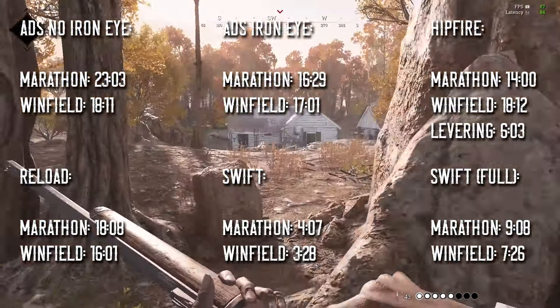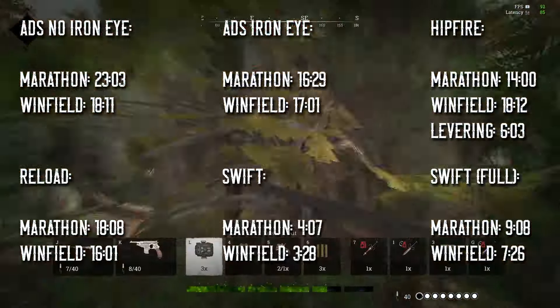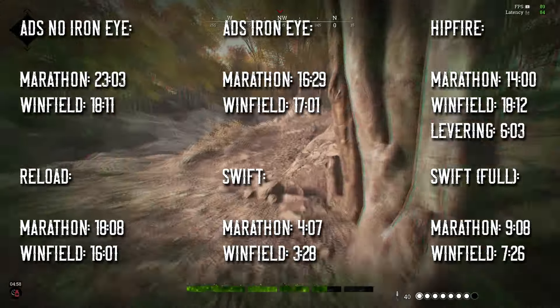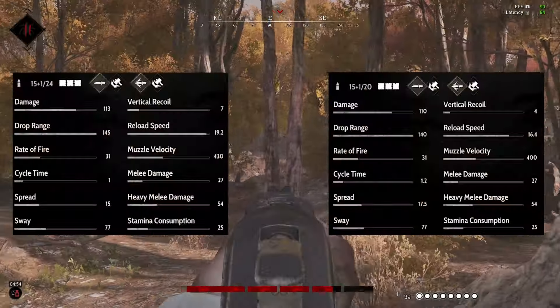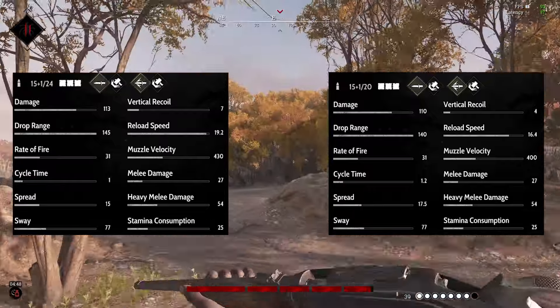I think there are some factors that need to be considered when determining which is better. With no perks, the Winfield is better when aiming, but the Marathon is better when hit-firing. However, with perks, I think the difference between the Winfield and Marathon aiming is negligible — only a 2-frame difference — but the Winfield pulls forward hit-firing with levering. I also think the other stats of each weapon should be taken into consideration, though most of these differences are, again, negligible.